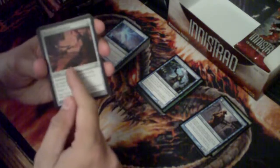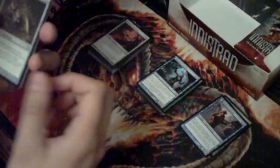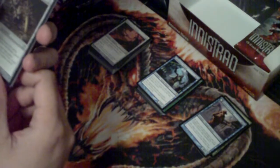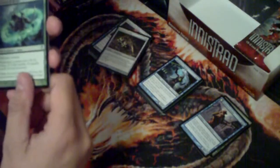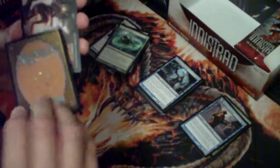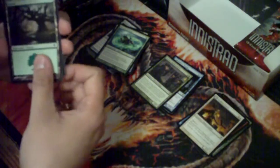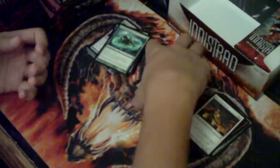Got a Sharpened Pitchfork - that is an awesome card, I don't care what anyone says, it is so badass. Inquisitor's Flail - I'd rather have a Grappling Hook but it's a good card. A Wreath of Geists, and Kessig Cagebreakers - sweet, ruled card. And a Throbbing Sentry. Oh, and there's a foil Forest - foil Forest is sick! And a foil Avacyn Priest - sweet.